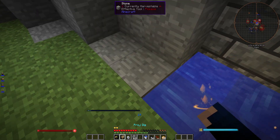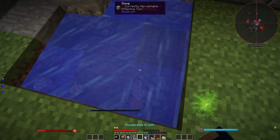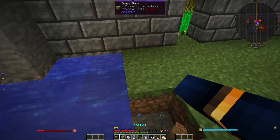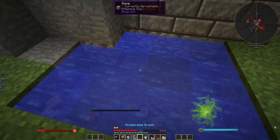We're at one, two, three. Why is that not placing? That's weird. Okay, there we go. It didn't place, it didn't place again. So that's not a source block.